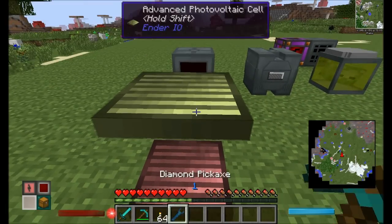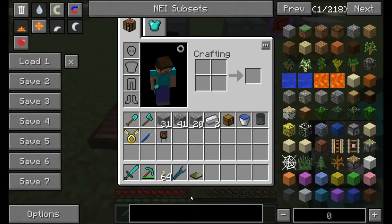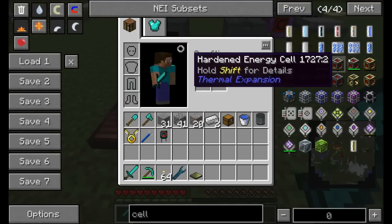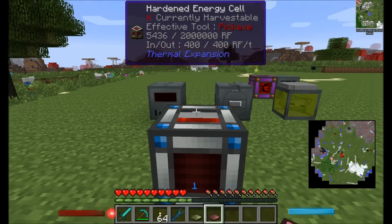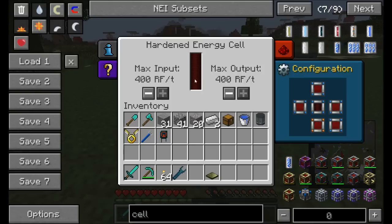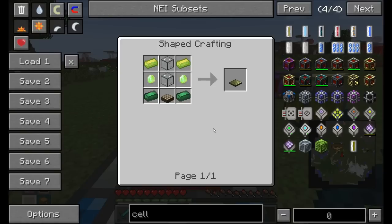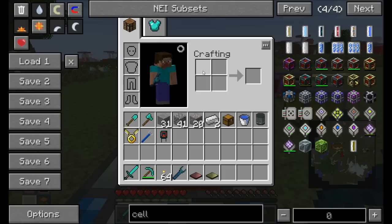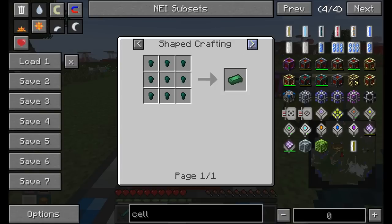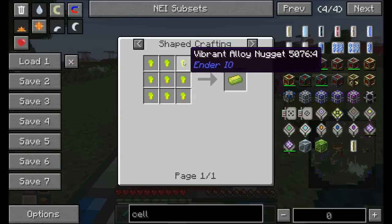Photovoltaic cells are basically solar power generators producing 10 RF per tick - a small amount but powered by sunlight, only working during daylight hours with a clear line of sight to the sky. They export power from the bottom only, so place them on top of energy cells. The advanced photovoltaic cell produces 40 RF per tick but requires vibrant alloys, vibrant crystals made with emeralds, pulsating iron from ender pearls plus iron, and more.